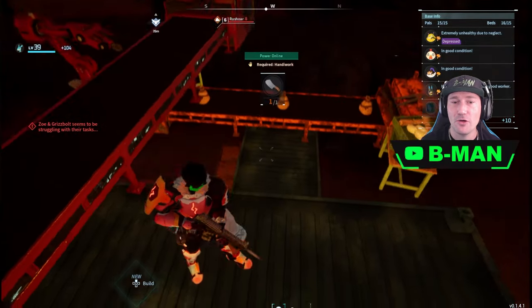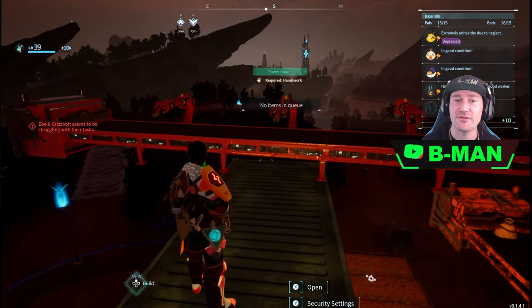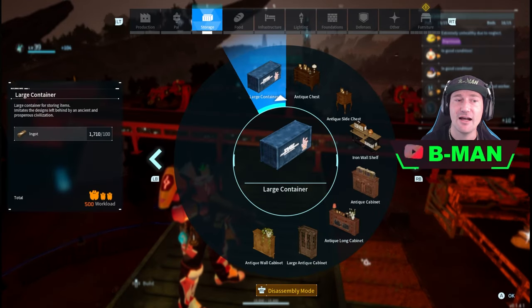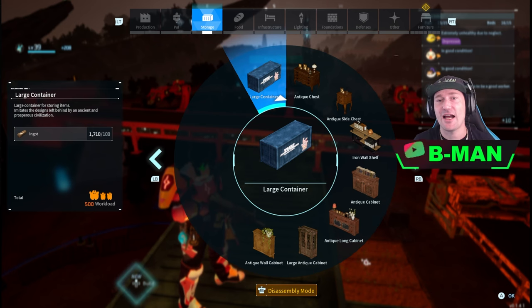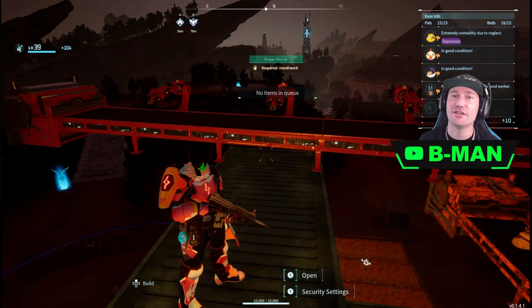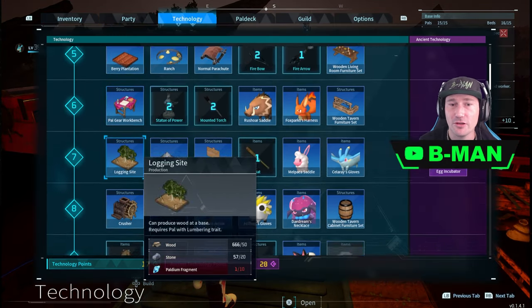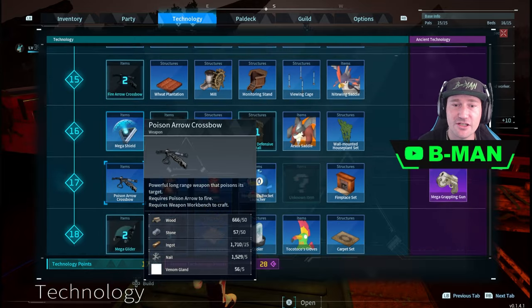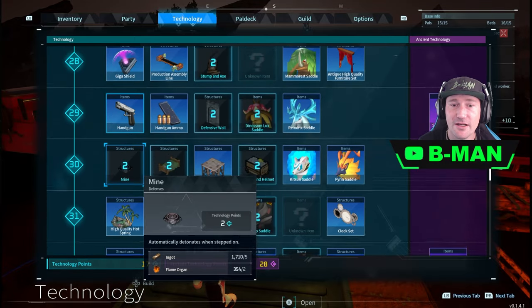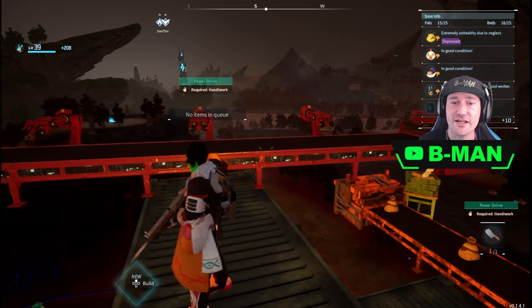So how do you do this? For this, you're going to need storage containers as you see right here. The storage containers are really expensive — they're actually 100 ingots — but don't worry, the duplication glitch for that stuff still works so you can just simply duplicate them. The technology area to get storage containers requires level 32.